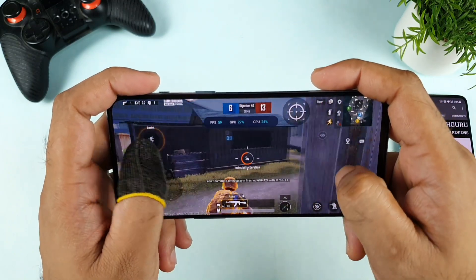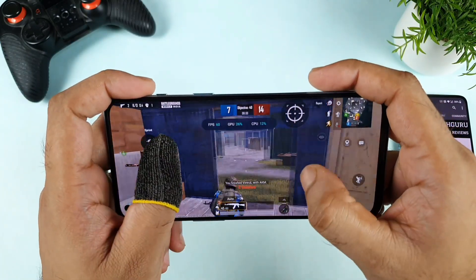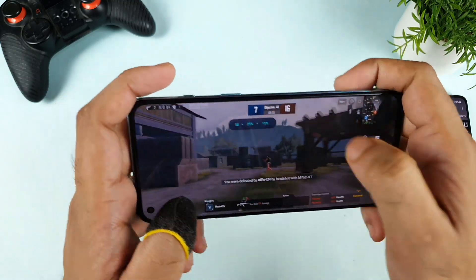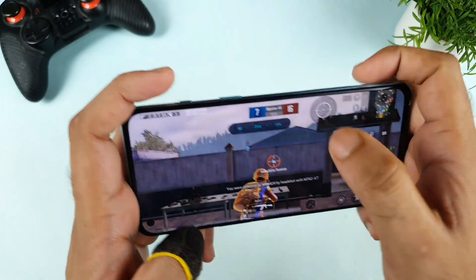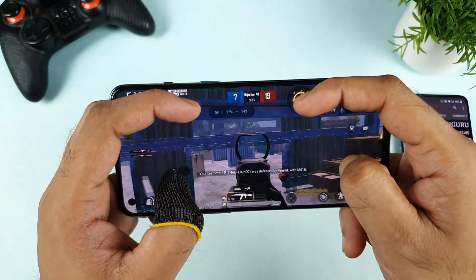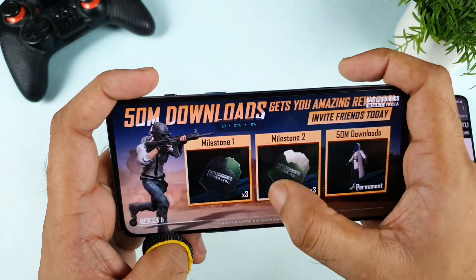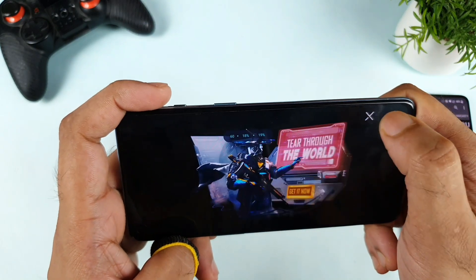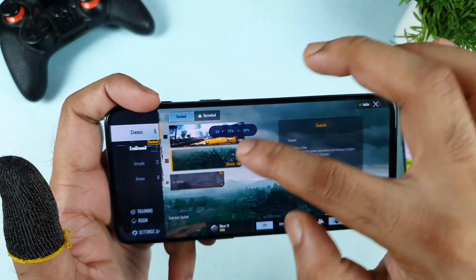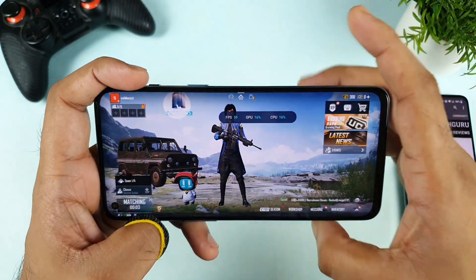That's another advantage this device has. Let me start the game — 60 FPS, no issue. 60 and 58 FPS maintaining. If you tap on it you can even minimize the meter, which is another fantastic thing. Now let me go back and start playing a boot camp match to show you exactly what's happening with the FPS meter.